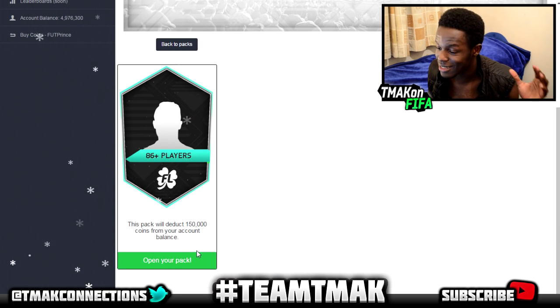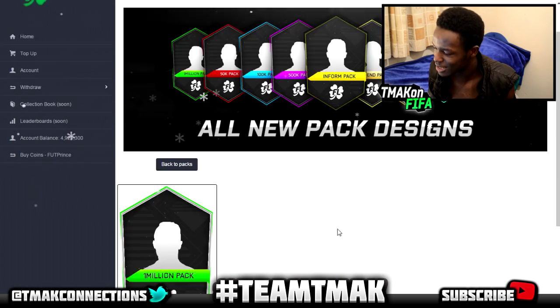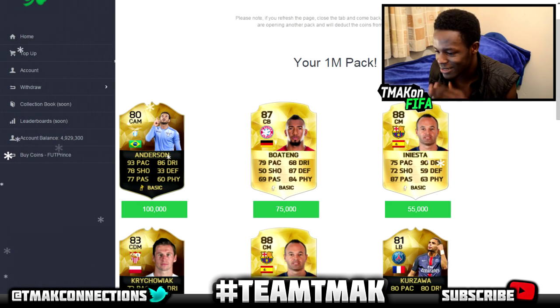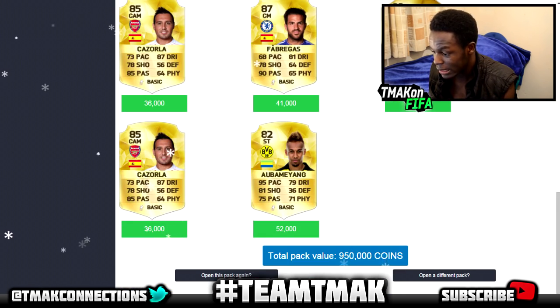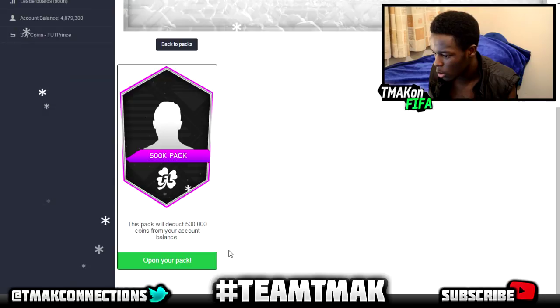On to the 86-plus players pack — you get one player and we get Diego Costa. Unfortunately he only goes for 103k so that's a loss. I'm going to open the 1 million coins pack because I'm feeling good right now. Hopefully we get some legends — there's an inform, Polisander, Iniesta, Cazorla, Sterling. It goes for 950k coins so we make a loss of 50k there, but could have been worse.